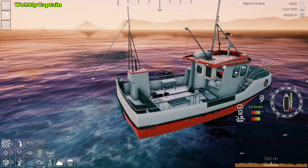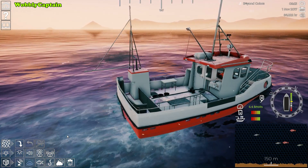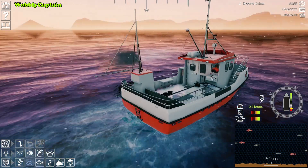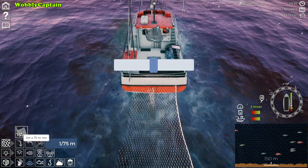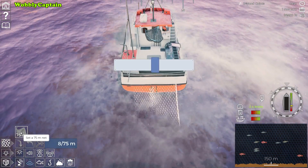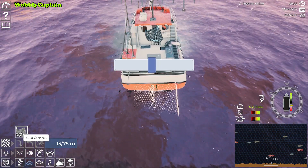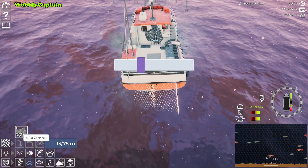Today I'm going to be practicing releasing the net on my new boat here and we're looking for some little fish. We've got the fish finder on, down in the bottom right hand corner of the screen, and we're going to start releasing the net. There are quite a few fish down there. As you can see on the screen, the slider has come up and we've got to try and keep it in the middle.